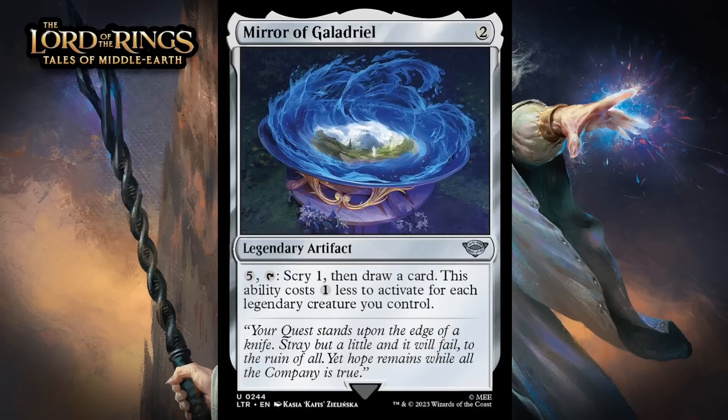Next up, it's Mirror of Galadriel, which for two generic is an uncommon legendary artifact. You can pay five generic and tap it to scry 1, then draw a card. It costs one less to activate for each legendary creature you control. Even in a set with this many legendaries, I'm not very confident that you'll be able to get this ability down far enough consistently enough for this to be anything special. You really need to get it down to two or less to feel like you're getting a good deal, and the floor on this card is miserable. I'm giving it a C.